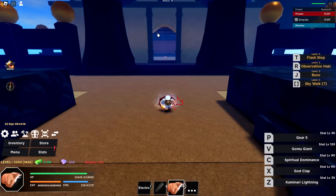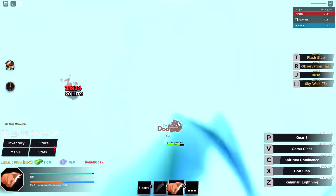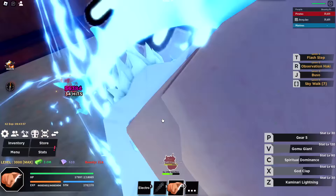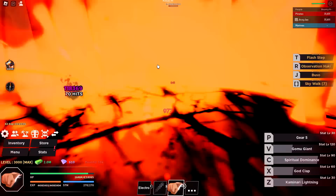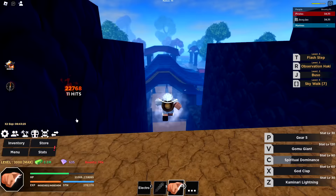Not a bad amount of damage actually — I could beat this guy up. I've also learned that Gear 5 is really good because you can overlap a lot of the abilities — I just did God Clap and Spiritual Dominance at the same time. There's also a sea beast nearby which I'll go fight too. The range on Spiritual Dominance is so wide! We defeated the Shogun and got nothing — no drops.